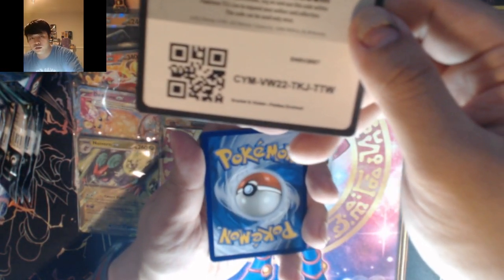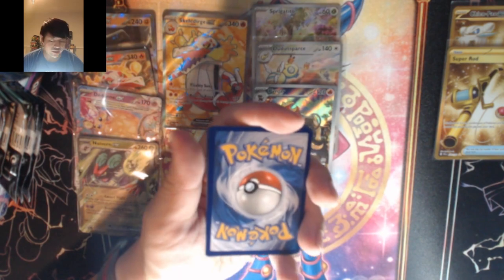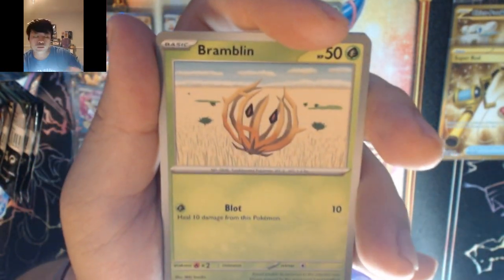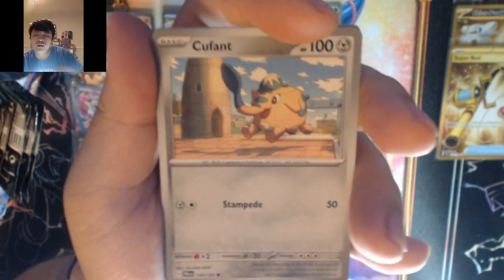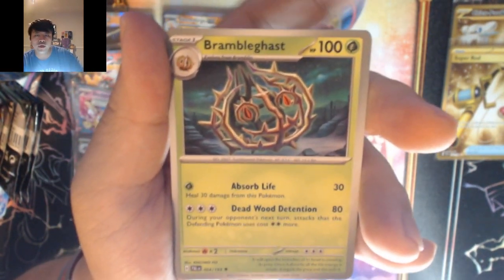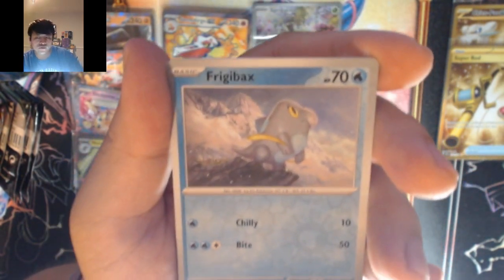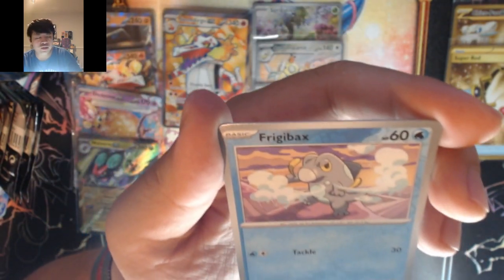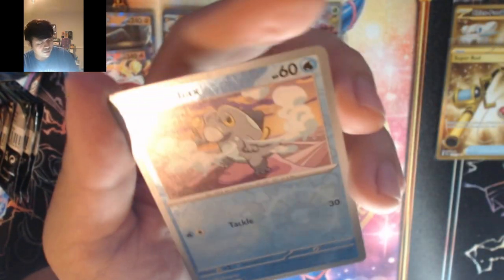After this pack we got six more left. Water — it's grass. Watchog, Fuecoco, Bramblin, Copperajah, Primeape, Mismagius, Brambleghast, Frigibax — into another Frigibax. I didn't know there were two arts until now — and then into Gyarados. I never noticed that until now.